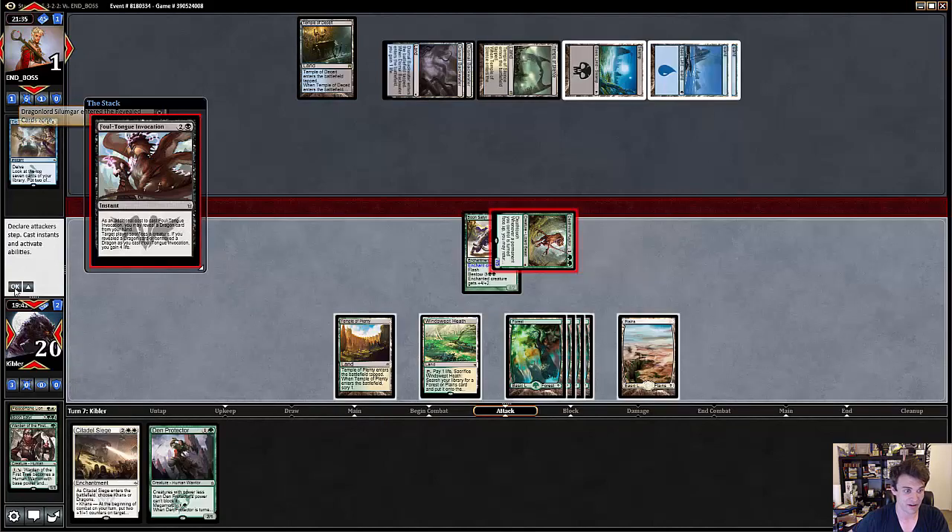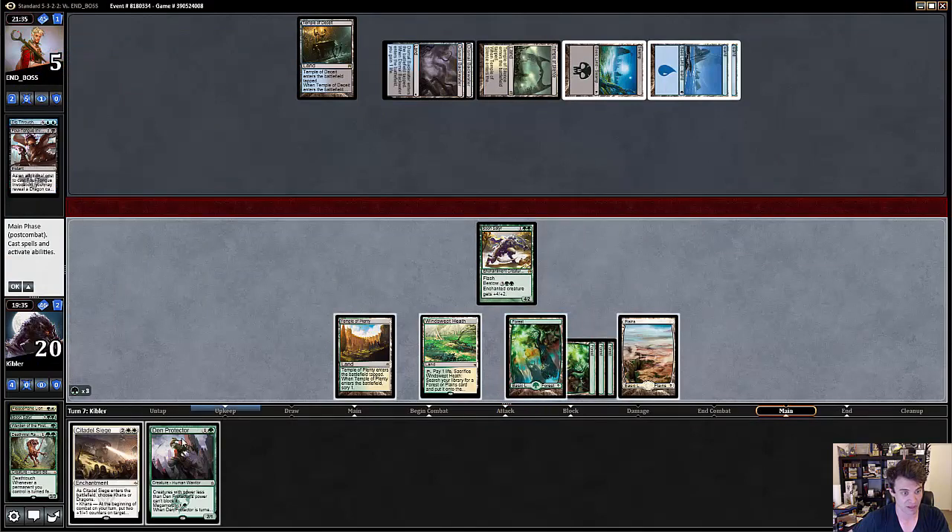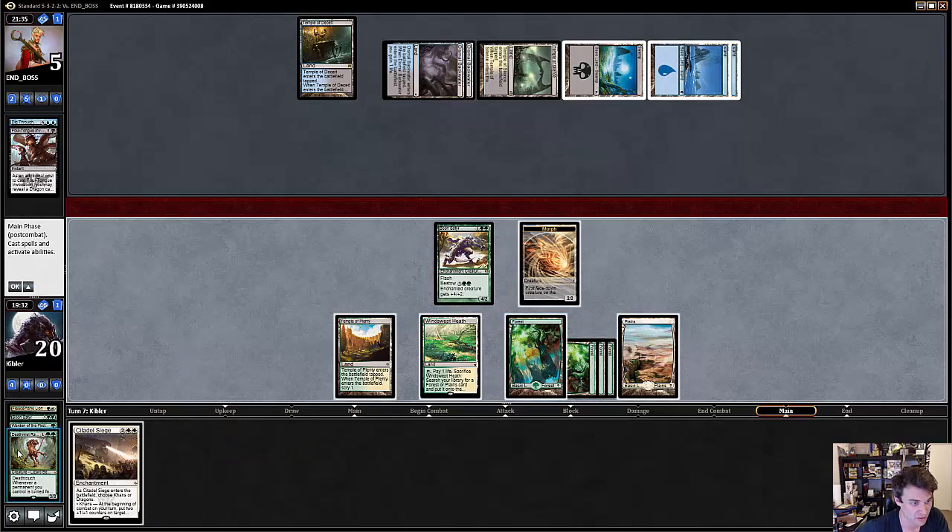Foresee revealing Dragonlord Silomgar. Let's go to five, then we're going to cast this face down. We know his hand is Dragonlord Silomgar. I think I may want to flip this face up and just return Boonsteader, because I can have Den Protector Boonsteader — he can take this — I think I still just lethal him then. There's no reason for me to flip it up face up right now, unless I want to play Fleecemane Lion. I could flip it up and return Fleecemane Lion and play that. Then I have four creatures to his guy and he's going to die. I think it's probably best to say go and leave myself the ability to flip up the Boonsteader anyway.